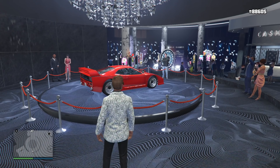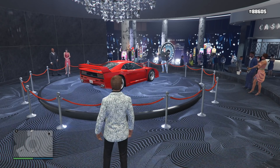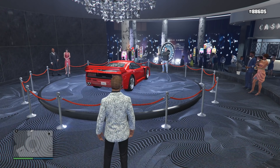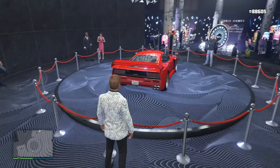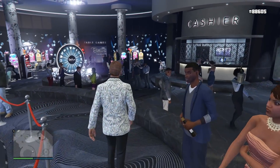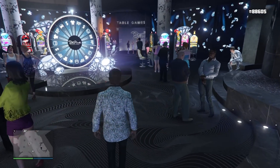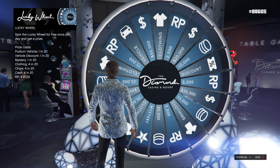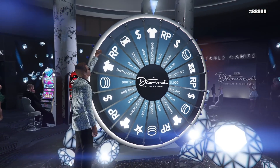Moving on to the Lost Slam Van — the rarest vehicle in the game that can technically only be won from the Lucky Wheel. Some PC players were winning it but not actually unlocking it. It turns out Rockstar made an error and the PC version was broken for a long time. That has now been fixed via a background hot fix update, so if you win it on any platform, you can store it without any issues.